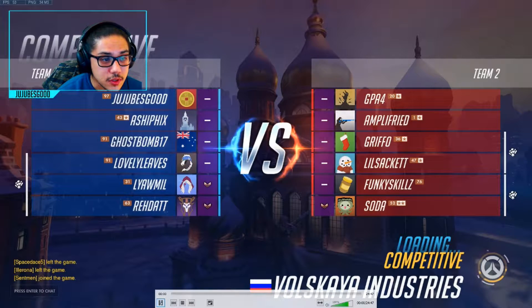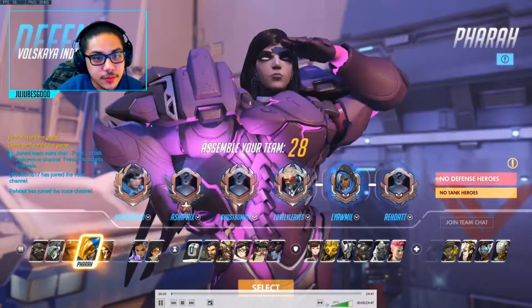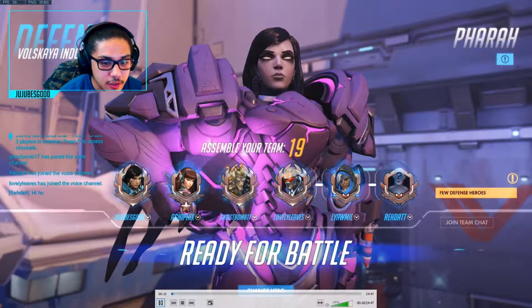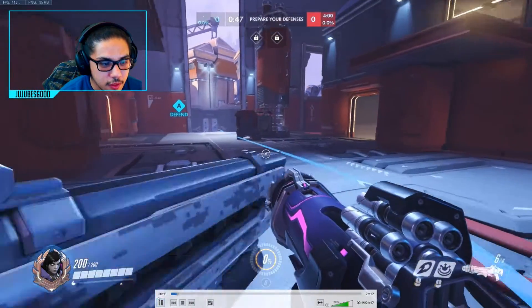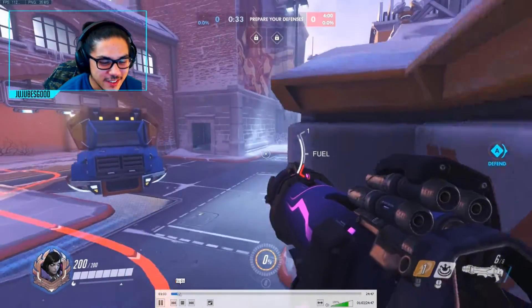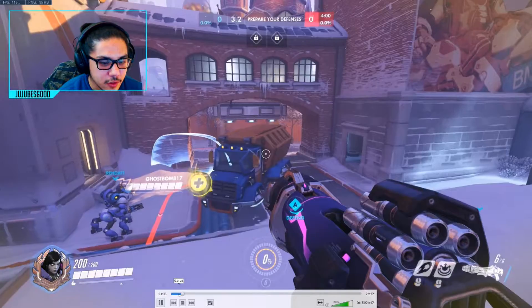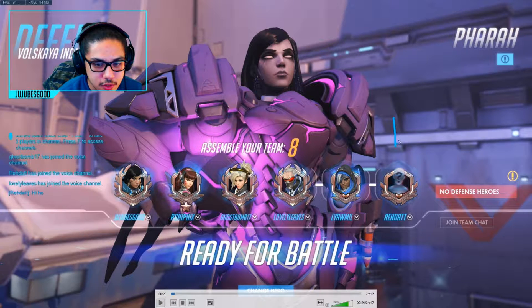We start a competitive match on Volskaya Industries and I pick Pharah because that's what I'm trying to main. Let's check out the whole team — we get a Mercy, and I think a Zarya at some point, though the D.Va may have switched. We do end up having two healers, which is nice, though as you'll see things start to fall apart.